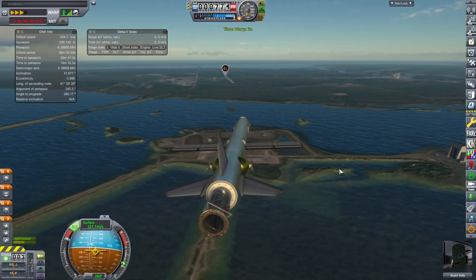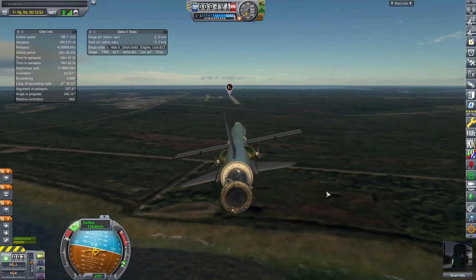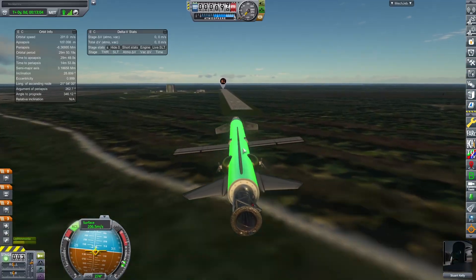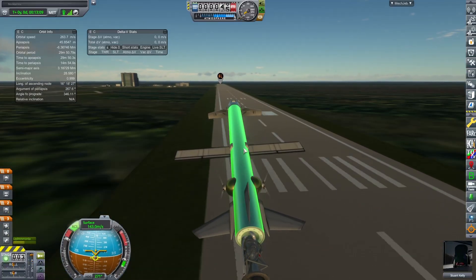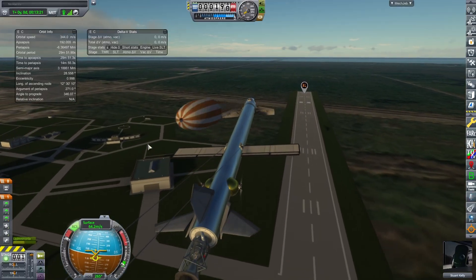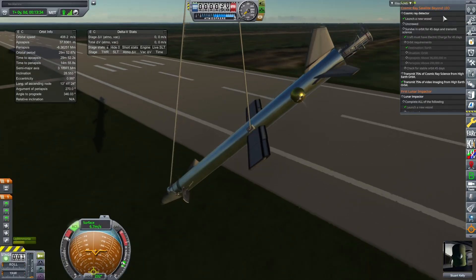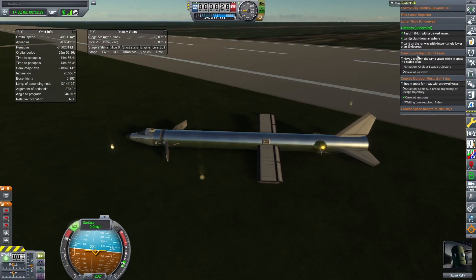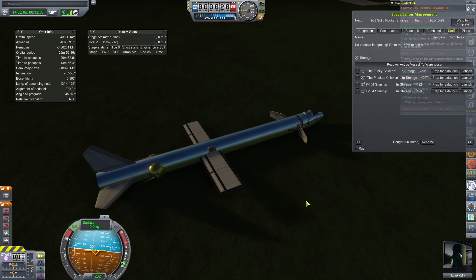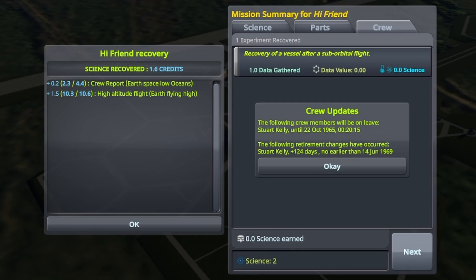On this third and final pass, Stuart Kelly is going to do better or call it a life. We're going to try to stall our craft out to lose some speed and come down flat. And with the loss of the XLR-99 engine, I don't feel too bad—keeping Stuart Kelly alive was much better.